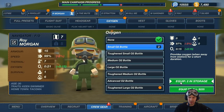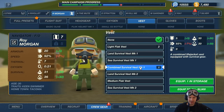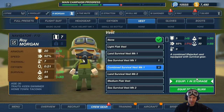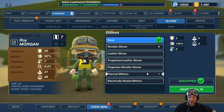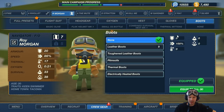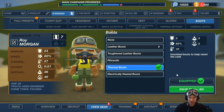Oxygen: Small O2 bottle. Vest: I think I have a combined survival vest. Some armor and decent chance to survive. Gloves: I think we should take thermal mittens, of course. And boots — I'm gonna go for the thermal boots. There we go.